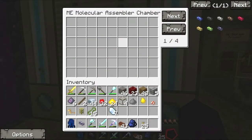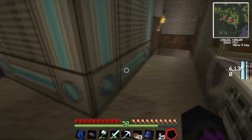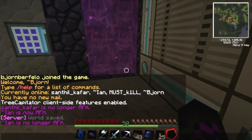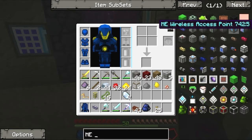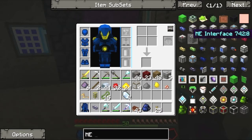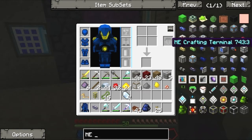Almost done — what do I want to do more? I want an ME drive, because if you don't have an ME drive you can't store anything. I want a pattern encoder because I want the ME network to autocraft everything for me. I also want a crafting terminal — yes, I want a crafting terminal.